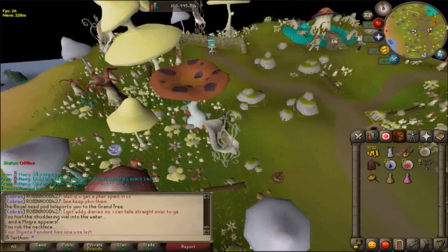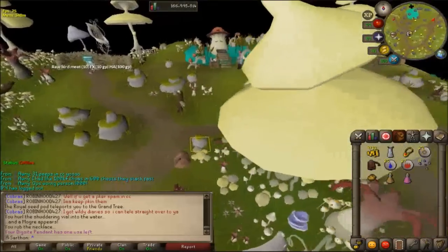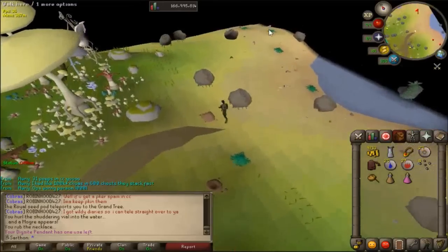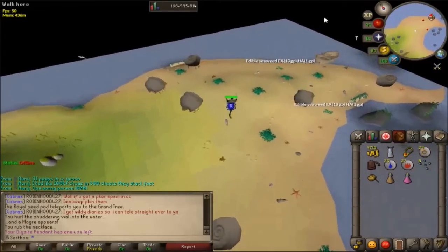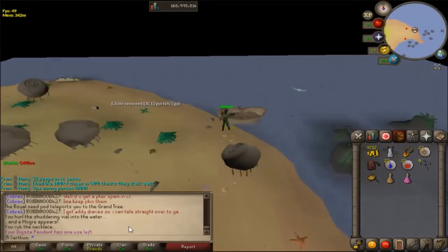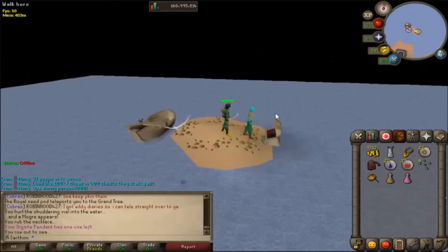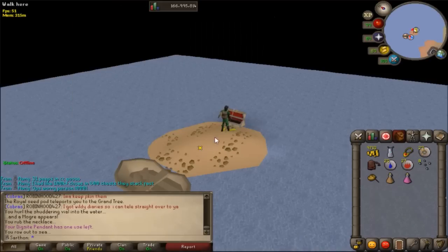Once you're in the mushroom meadow you're going to run east — northeast — and there's going to be this boat. Make sure you're careful with the crabs. You're going to travel on this rowboat; it's the third option: row out to sea. Once you're here there's going to be a bank chest which is really nice, and I'm going to show you how to get seaweed spores.